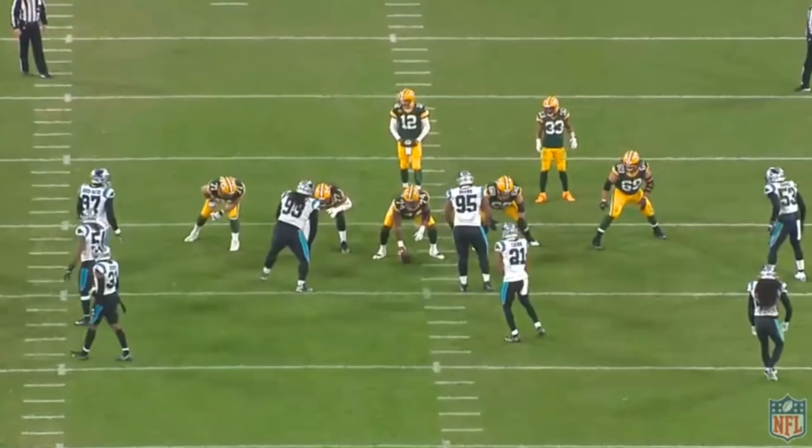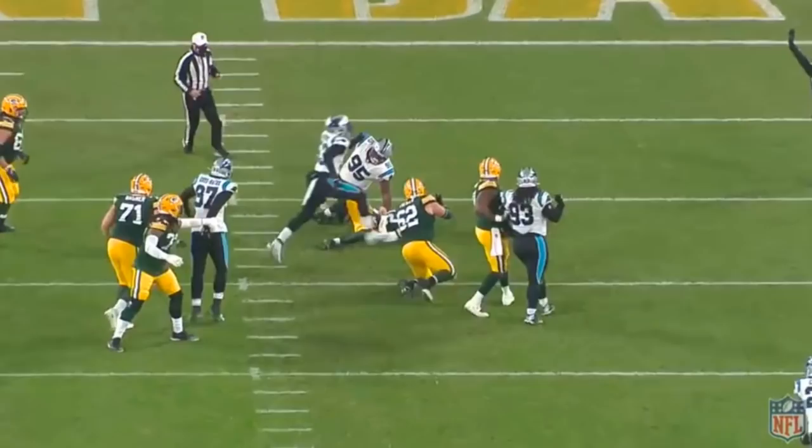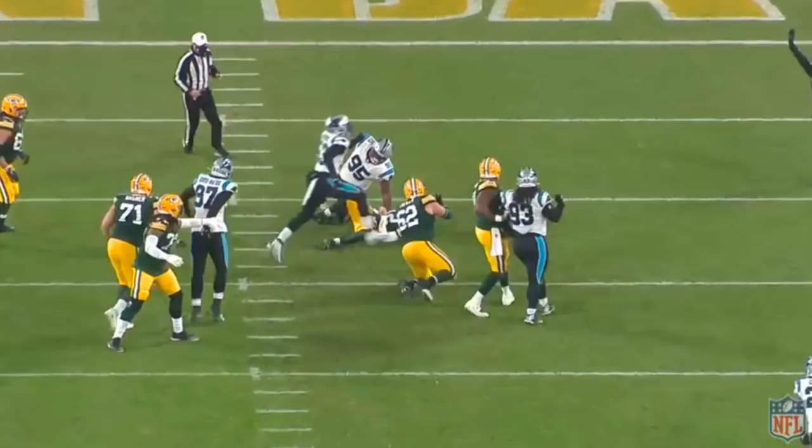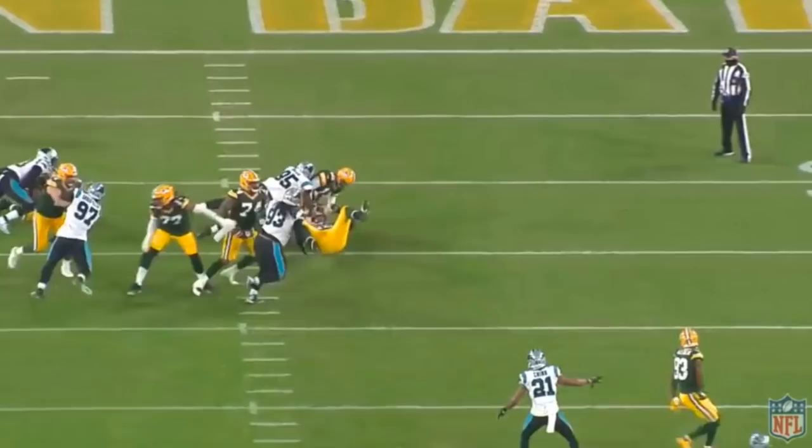When you've got a big defensive lineman, what do you want to see him do? You kind of want to see him overpower some guys. And there are big defensive linemen, and then there's Derrick Brown — 6'5", listed at 326 pounds. That's a big defensive tackle, and it shows. He can overpower people. This time again, one-on-one matchup against 62 — watch what he's going to do. Just the bull rush, gets right over him. And again, that's going to be his other sack. Those were his two sacks of the season, both in the same game.